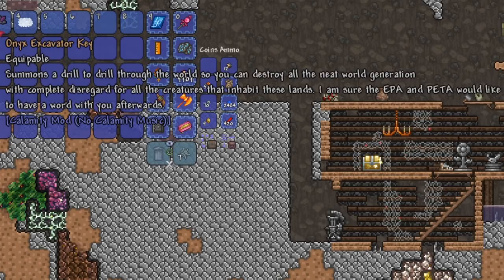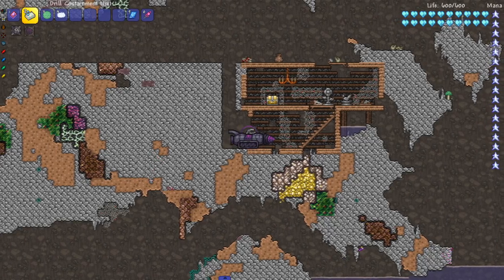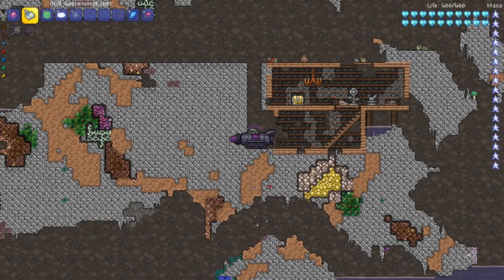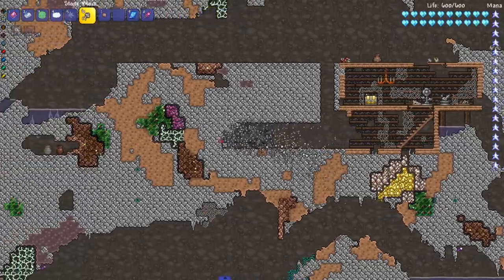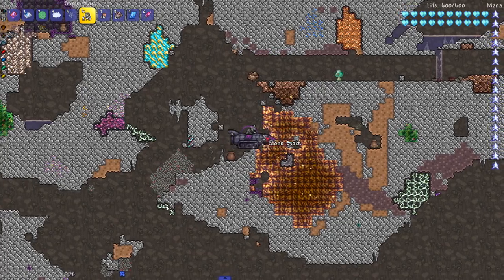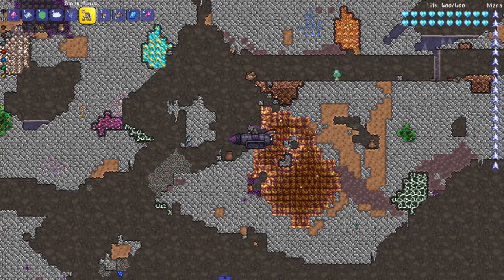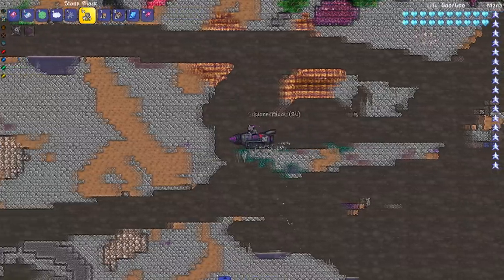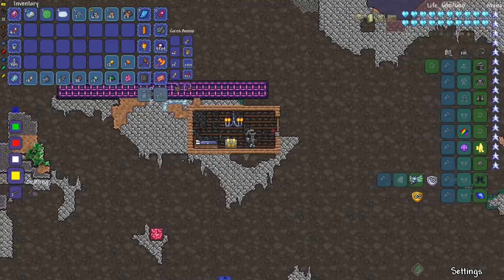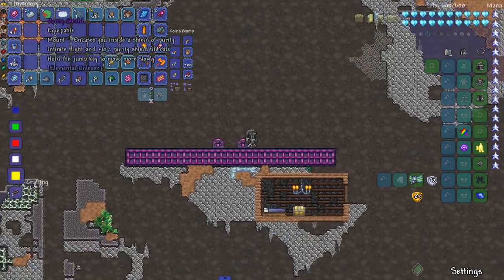Next up is the onyx excavator from the Calamity mod. It summons a drill to drill through the world. You can barely see the player inside it but it's a very cool-looking mount. In action it does pretty well at drilling — it's basically an upgrade to the bulldozers in terms of performance. In terms of looks it's right up there next to the drill containment unit.